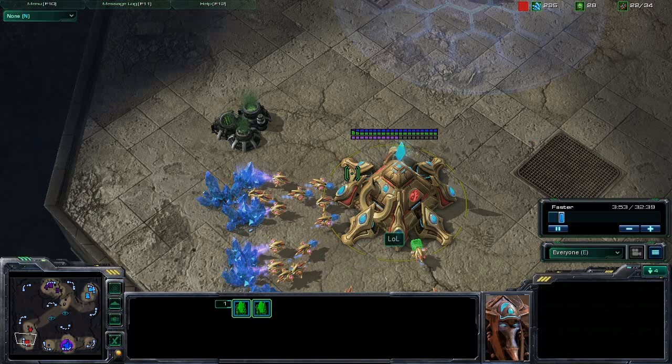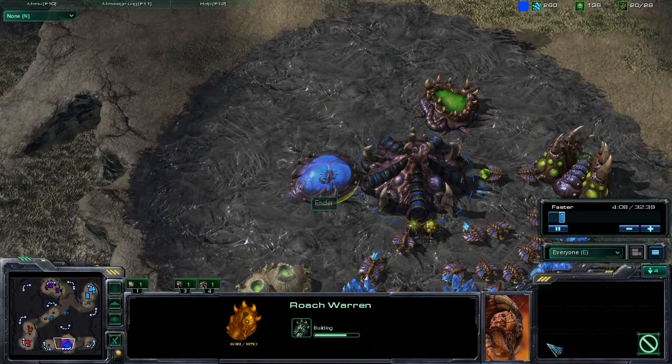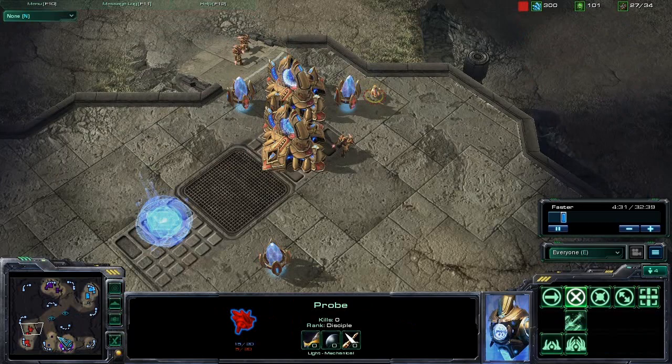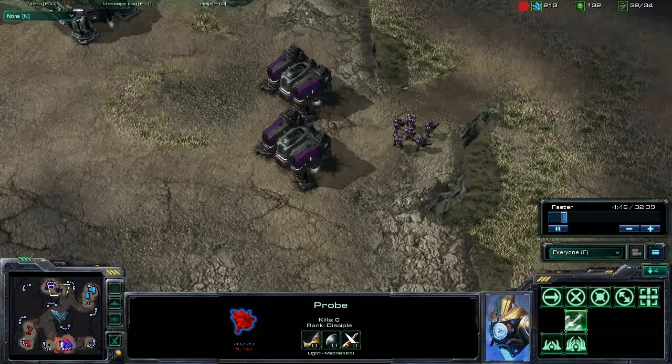It looks like LOL, at 3:56, is building two gateways which generally means a two-gate push. You actually have your spawning pool going with a roach warren. Are you guys planning a timing attack with zealots and roaches? We like scouting with that probe very early, and if you go to our cam, you can see we saw they had multiple gateways and two barracks, so we were basically just reacting to them.